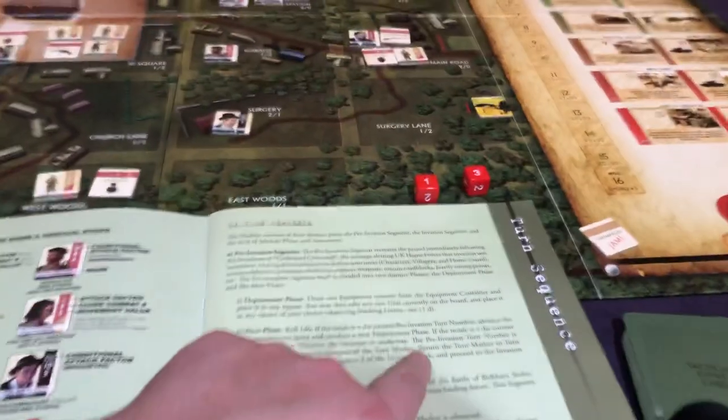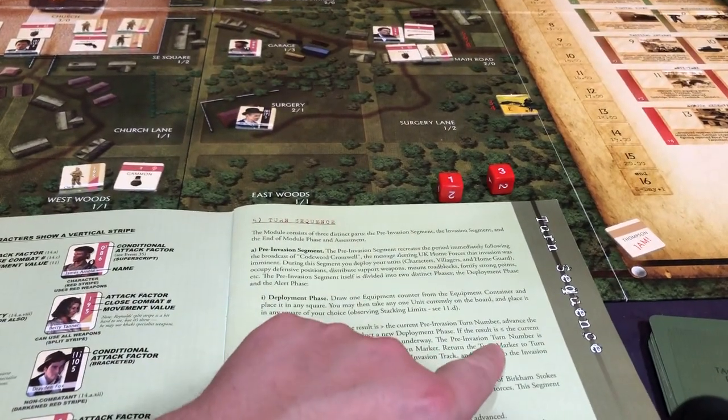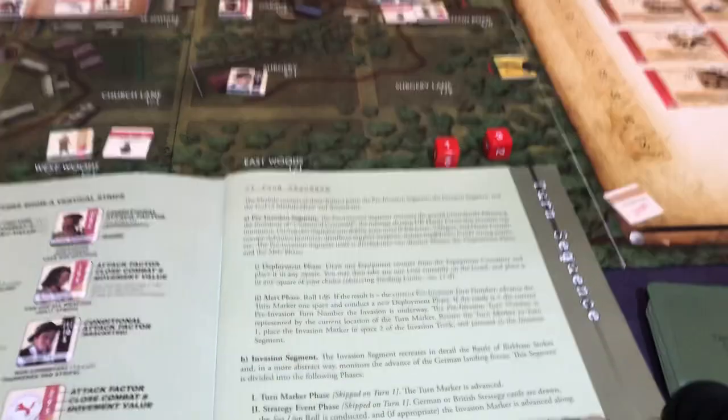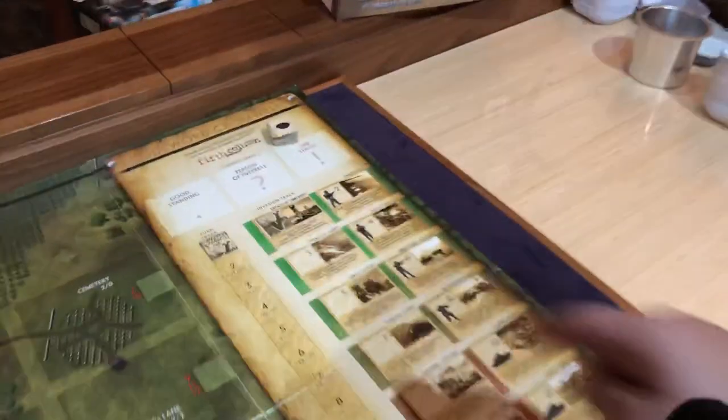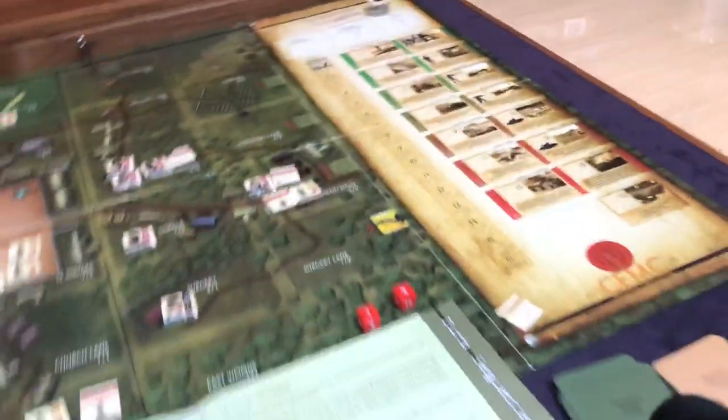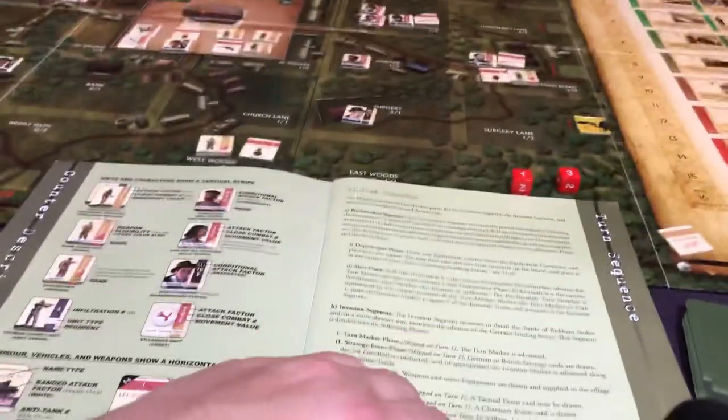Let me make sure I did this right. Return the turn marker to turn one, place the invasion marker in space two. Never mind — I misunderstood. This starts in phase two because that was the pre. Okay, so we do do something. Let's go back.